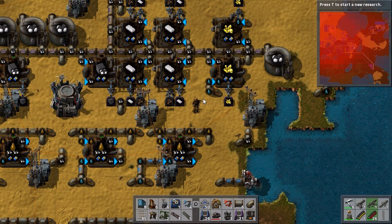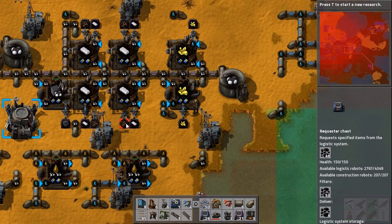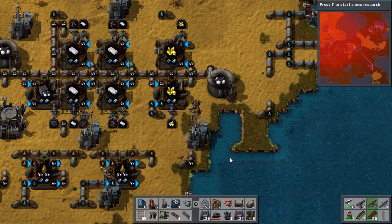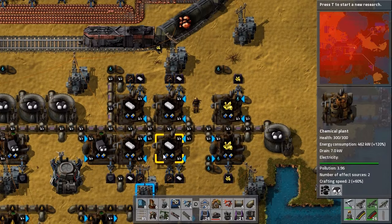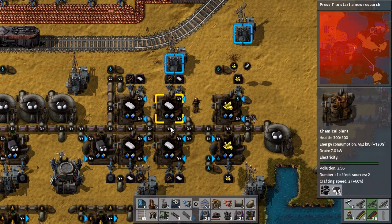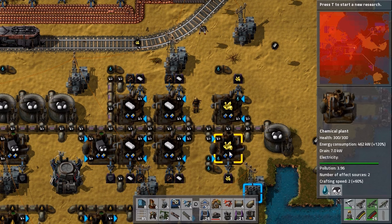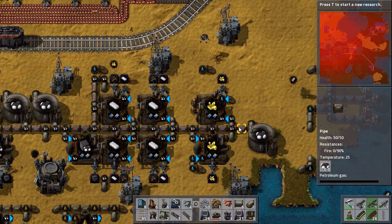It is difficult to navigate up in this area, so I'm making sure to have active provider chests and requester chests for the coal, and it seems to be working fairly nicely. It's not so much needed for plastic, but it is needed for sulphur to reverse the machines, so we've got the pipe on the right side.